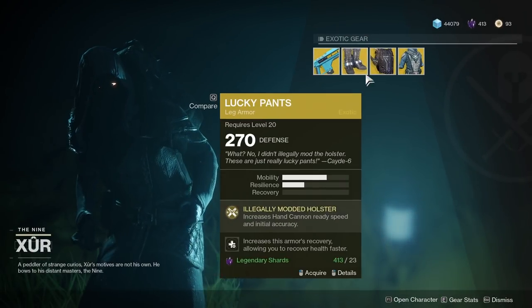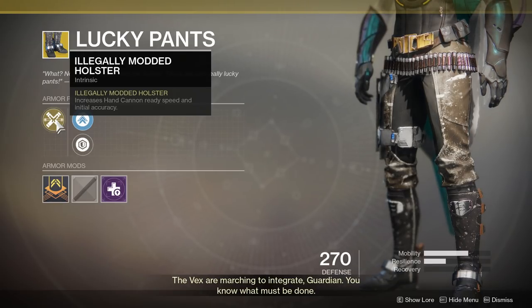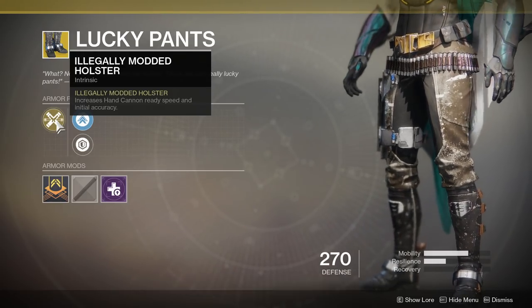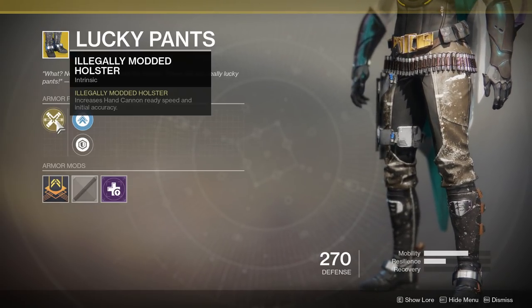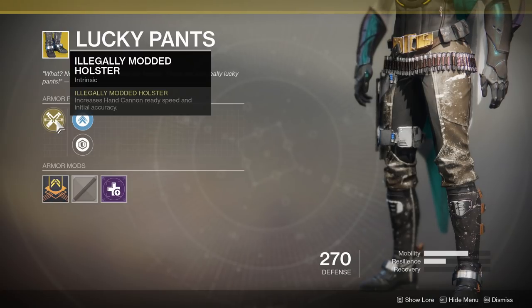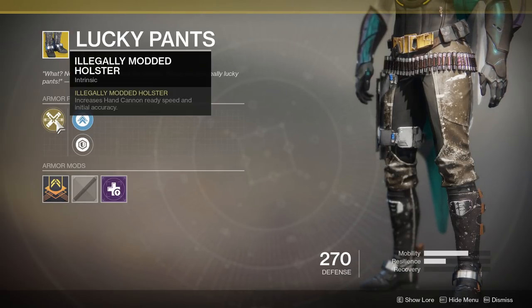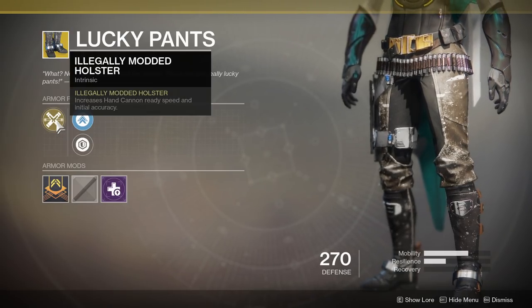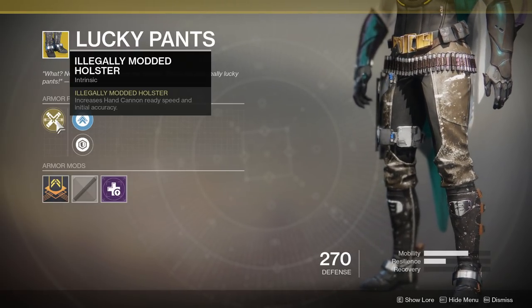Next up for the Hunters, we've got the Lucky Pants. This is an interesting exotic. The main perk is Illegally Modded Holster — it increases hand cannon ready speed and initial accuracy. The initial accuracy is going to be beneficial on Xbox and PS4 where hand cannons can be somewhat challenging to use, but it only works right when you switch to your hand cannon. The increased hand cannon ready speed can also be useful, especially if you want to run dual hand cannon builds where you're running a hand cannon in both your kinetic and energy slots.